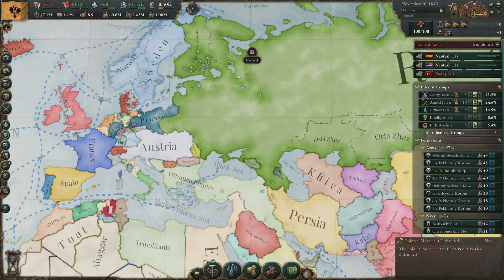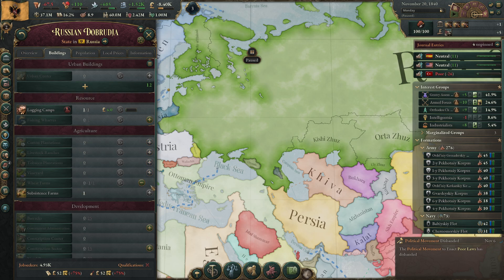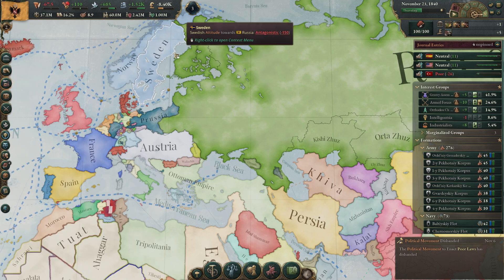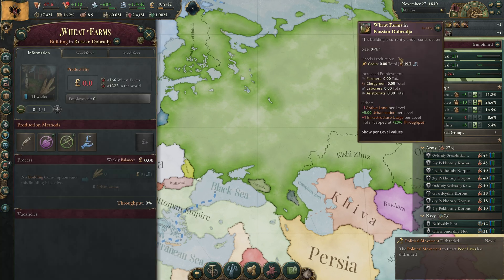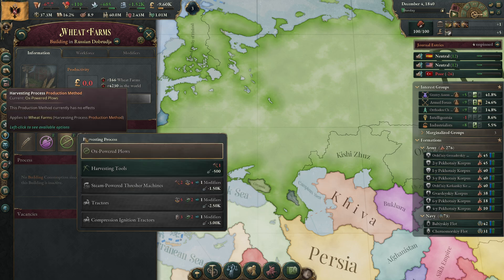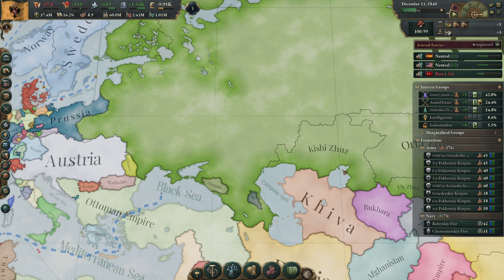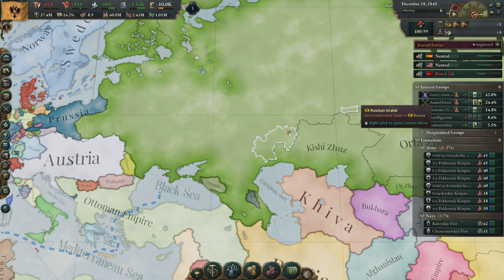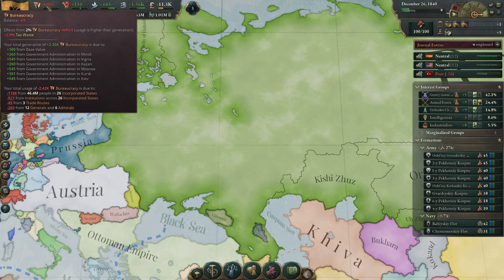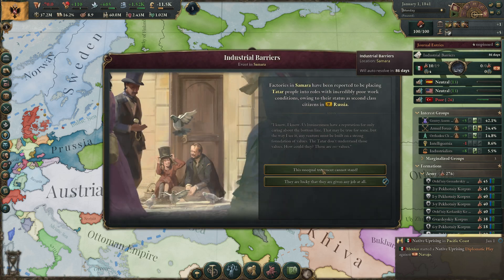Let's just build a farm there — I think that's better. We can decide whether to make fruit, grain, or sugar when the time comes. This iron shortage is going to stay a problem for a long time.